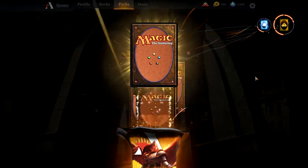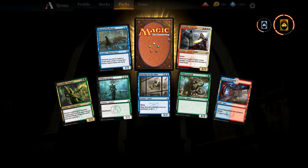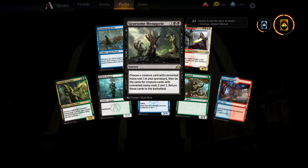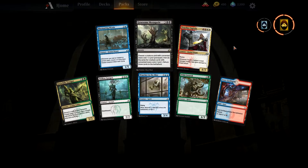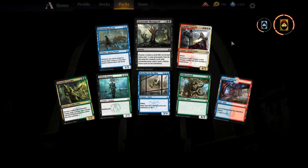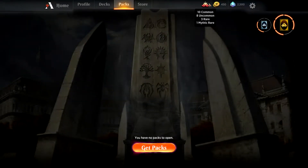Let me open up some cards and show you what we get. You get a number of basic cards that kind of tick through. This card's quite nice — click on that — we get this one, gruesome menace, which says choose a creature card with converted mana cost one in your graveyard, then do the same for converted two and three, and return those to the battlefield. So it's quite good for maybe a zombie deck. As you get packs, the wild card trackers tick along. These show you where the wild cards are — I was in beta so these are the ones I've got from opening packs, including one mythic rare.